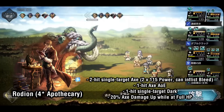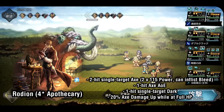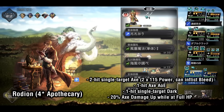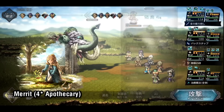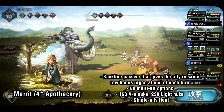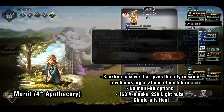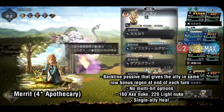Overall, I would try not to use Rhodion as a primary axe unit in general comps, and instead bring him in for a more specialized comp where the enemy is weak to axes. Next is Merit, another big fan favorite. People use Merit mainly for her backline regen passive — while she sits in the backline, the ally directly in front of her gets bonus regen at the end of every turn. This makes Merit a great partner to characters who benefit from full HP such as Sophia or Tressa, or tanks who just want their HP back every turn. She also has a 160 power axe nuke, a powerful 220 power light nuke, and a strong single target heal.